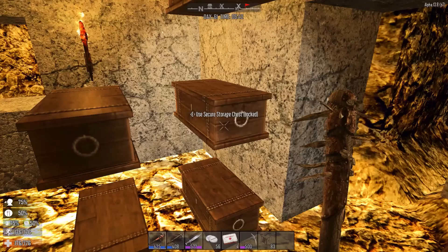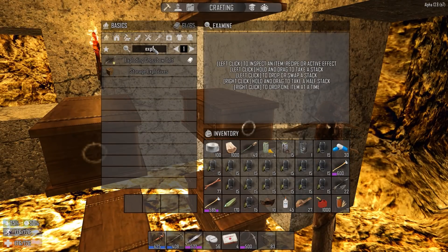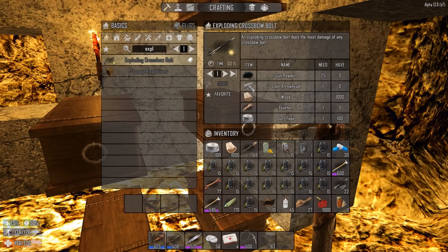You know where I'm going with this — I'm gonna be making some duct tape. The reason I'm making duct tape is because I want to start making explosive crossbow bolts. These things are awesome, but we need quite a bit of duct tape for them, so that's what we're gonna be doing.